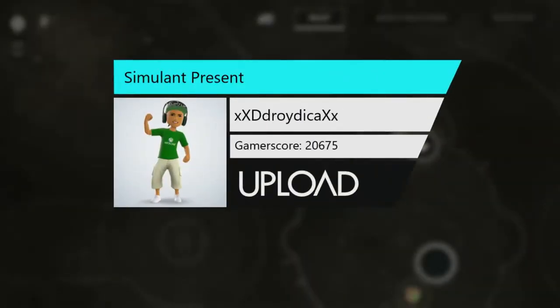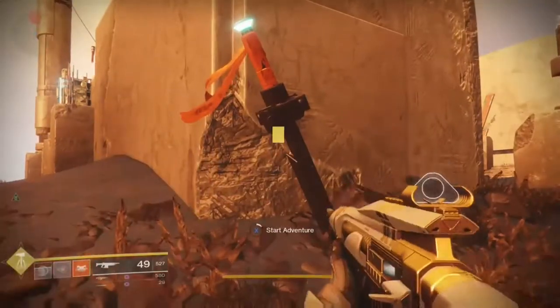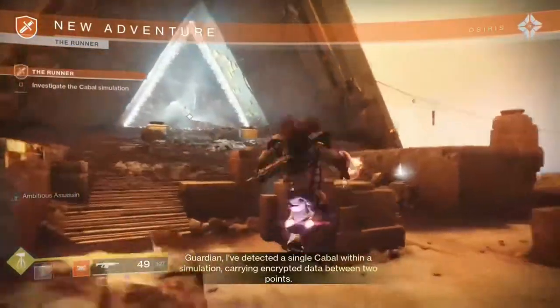Hey guys, Joe here and welcome to my video today. We're going to be going into the Simulant Present. It's in the Infinite Forest, and first you're going to want the runner adventure from Brother Vans.